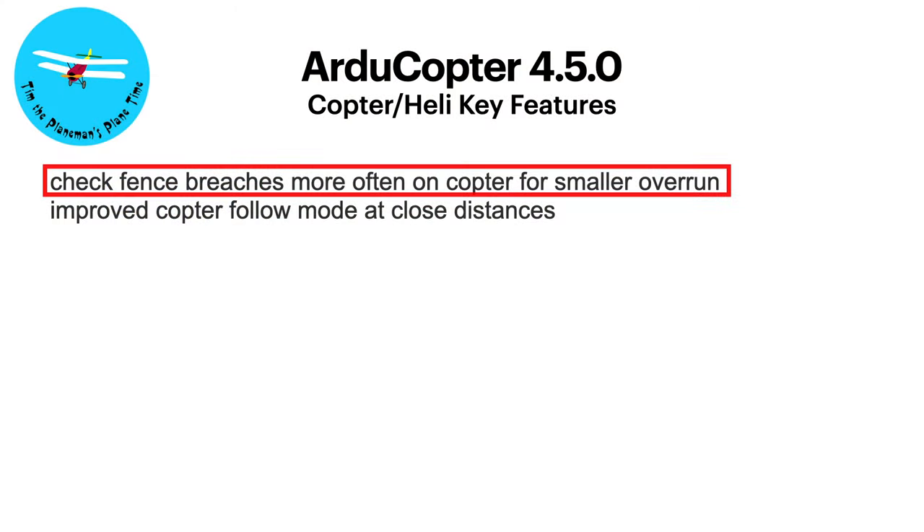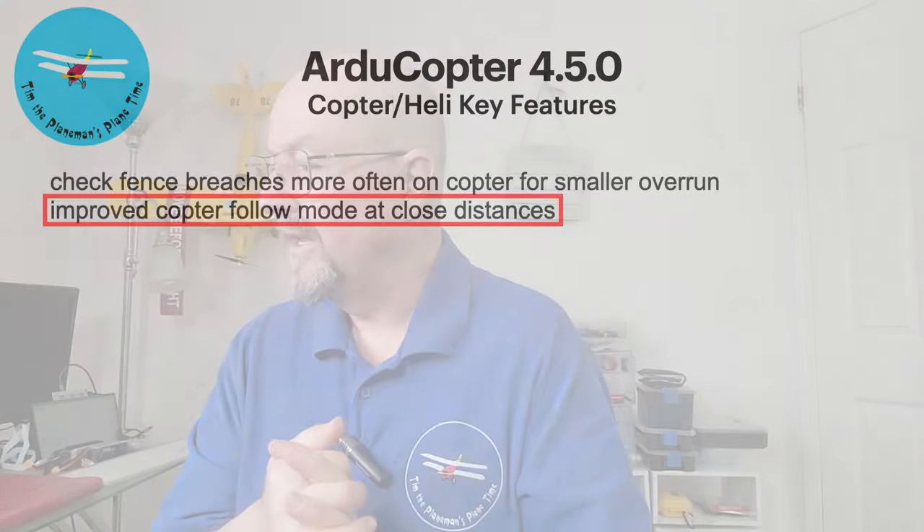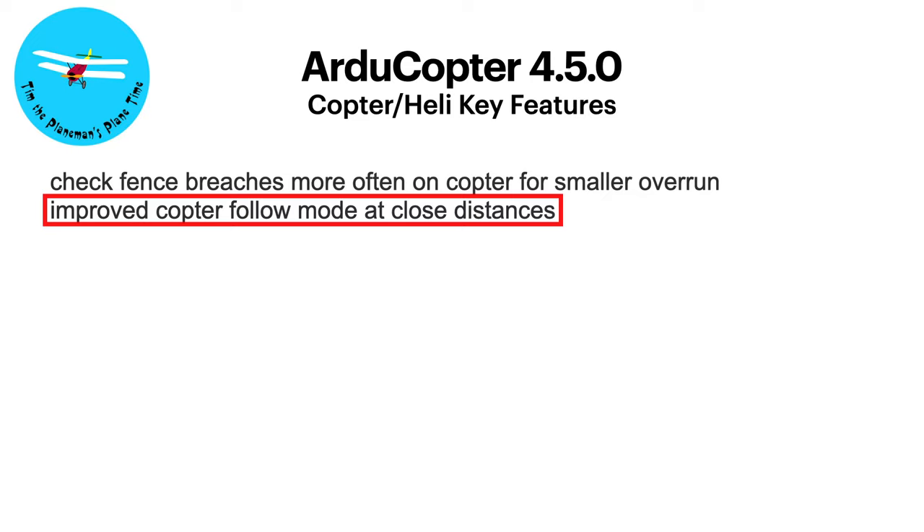Just quickly touching on Copter and Heli - I'm not really the person to talk in detail about that, but I have my Redback Spider and I'm interested in learning more. Two things stuck out for me from the Copter release notes: fence breaches get checked more often for Copter, which I think is a good thing - I'm very interested in geofencing generally. And there's improved Copter follow mode at close distances, something I plan to mess around with.